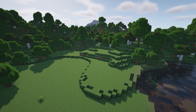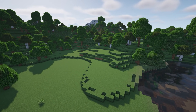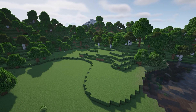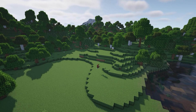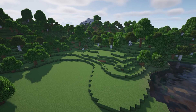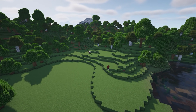Once I'm happy with the curve I fill in the grass behind it, which gives me an idea of the starting point and where I want the finishing point to be. Then we start to slope it up to the next layer, following the same process — sticking to no more than seven blocks, sticking with odd numbers with the exception of two.